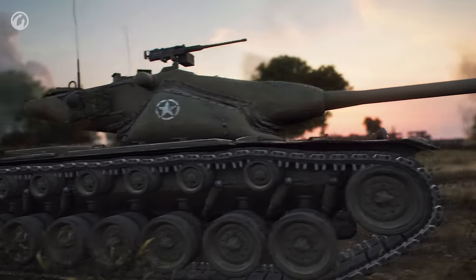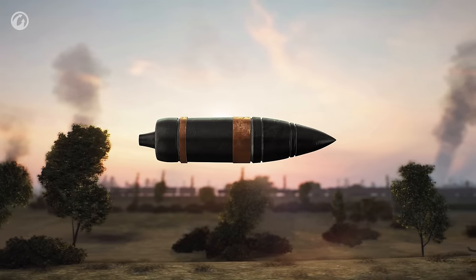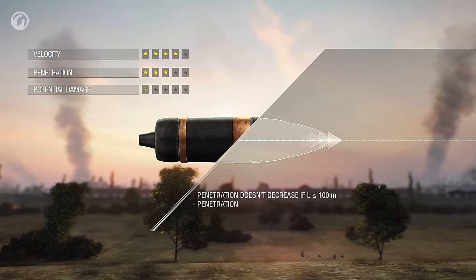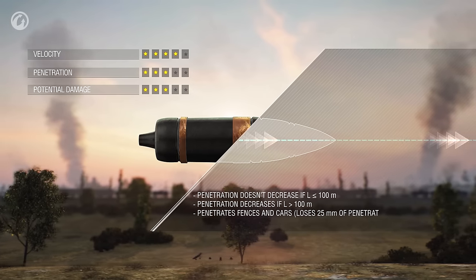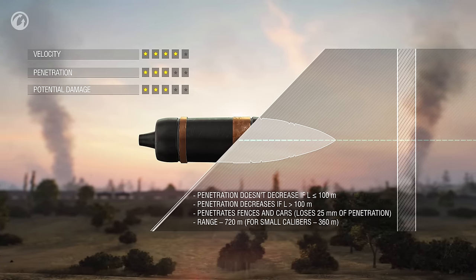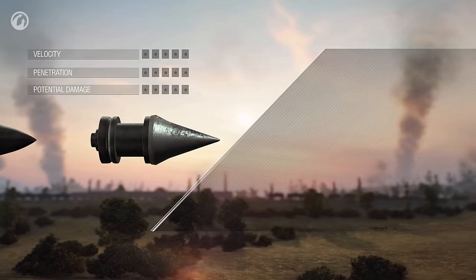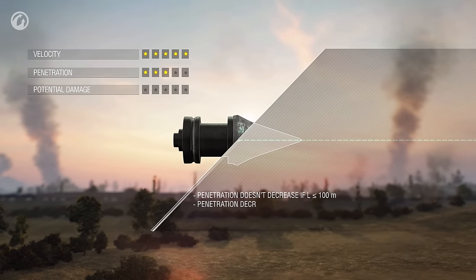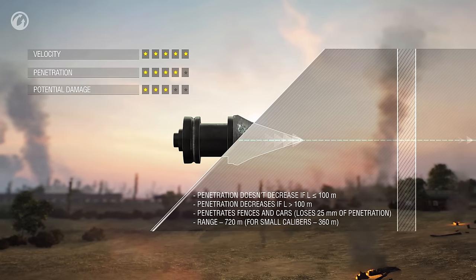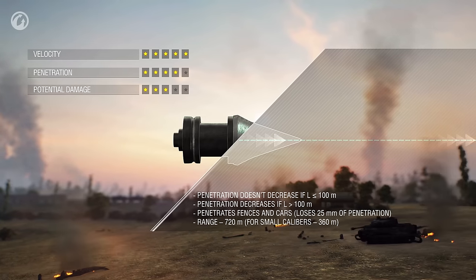There are four shell types, each with its unique properties. The main shell type used by most tanks is the armor-piercing shell. These shells fly quickly, but their penetration capability slightly reduces with distance. Their penetration capability also reduces when they hit a destructible object, like a fence or a vehicle. The fastest shells are APCR ones — APCR shells can go through fences too, but with distance they lose their penetration capacity more than AP shells.